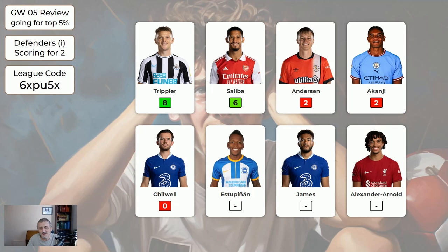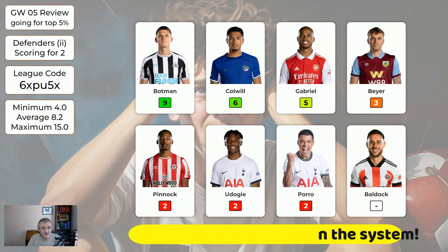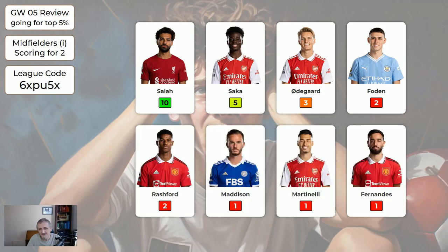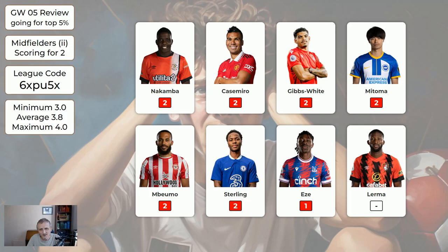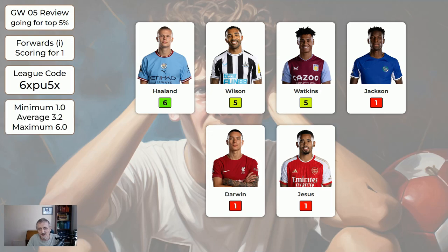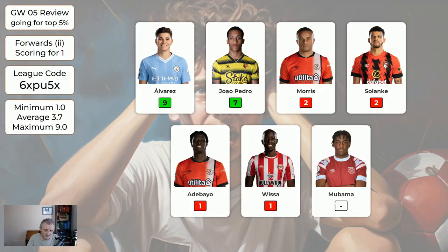Regarding defenders, assuming we play a 4-4-2 — the first page defenders got an average of 7.2 if you had two of these. The second page defenders averaged 8.2. The midfielders, as has been the case all season, tend to do better — you could have averaged 6.2 with two of these randomly. The second page of midfielders were all very poor, an average of only 3.8. As for the forwards, very poor across the board. Most people captained Haaland — that was an average of 3.2 for whichever forward you had from that page, or 3.7 from the second forward page.